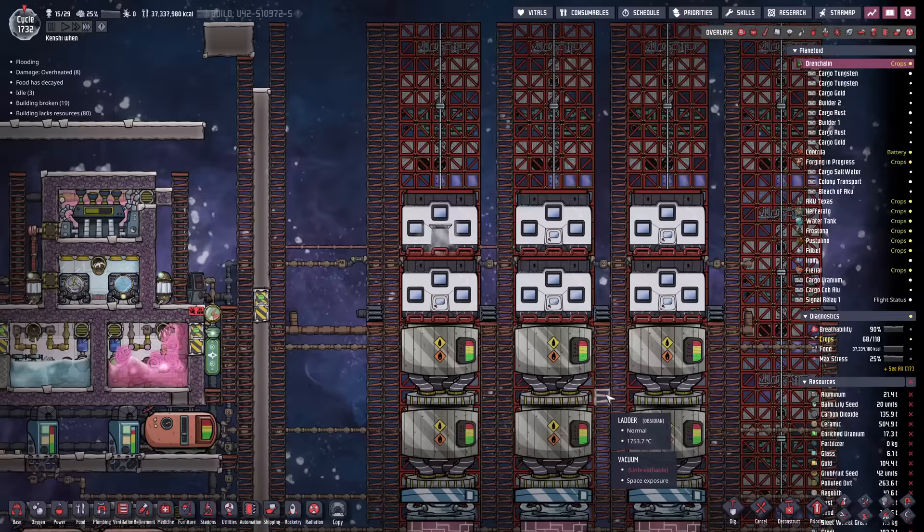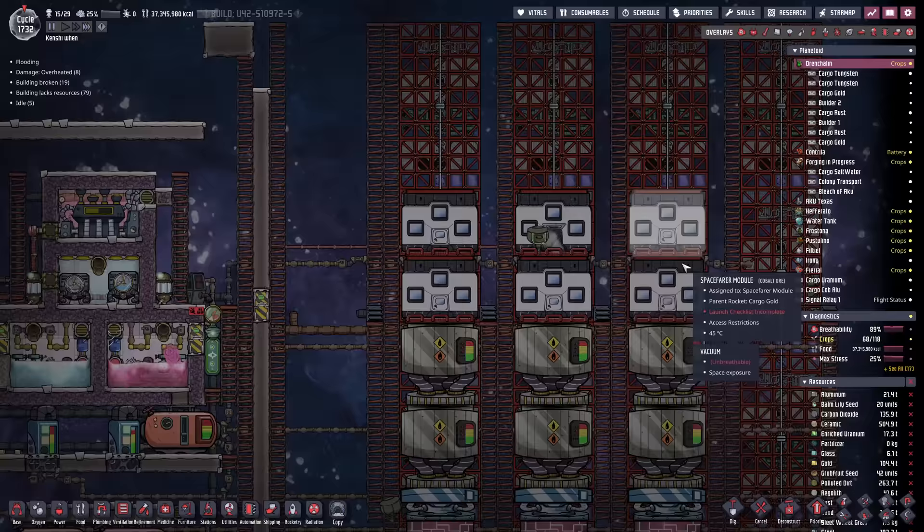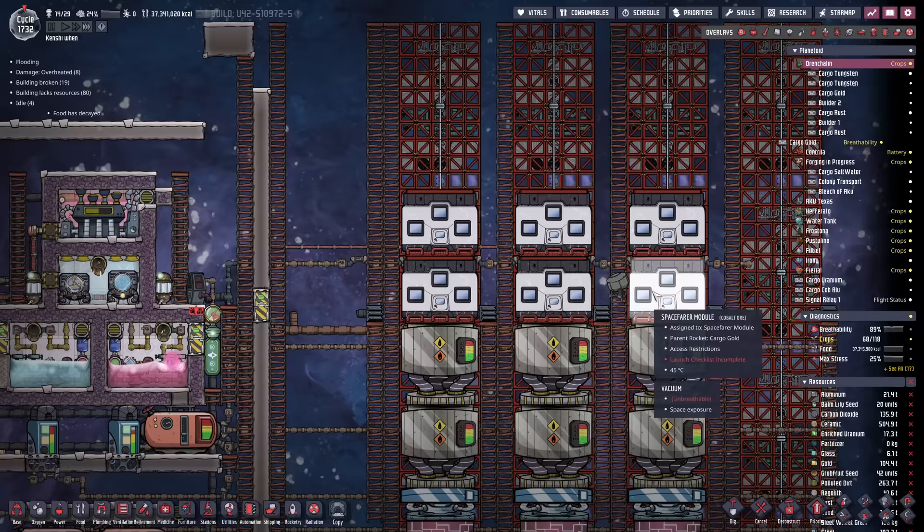One thing to note: only the top Spacefarer module can be accessed at any one time. So for example, if you're building something in this top module, no duplicants can enter the bottom module. That's going to make things interesting, but it just adds to the building joy. We've got to make sure that when we land these, it's completely operational without having to swap modules around.